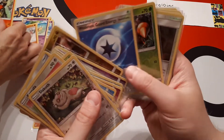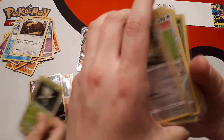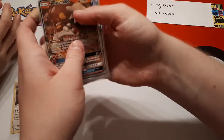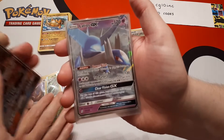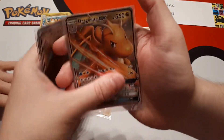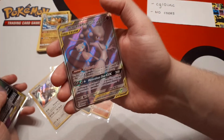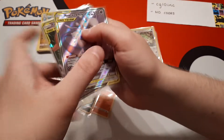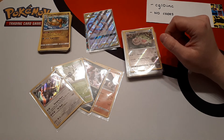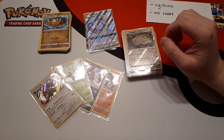I'll just quickly go over your hits — your seven hits. We've got the Heat Rotom, Latios, Jirachi, Dragonite Full Art and Regular Art, Espeon and Deoxys. But I would say the best hit of the box — Mewtwo and Mew Full Art. That is an awesome hit for the box. Thank you everyone who watched this video — we appreciate every view, every subscribe, every follow, everything basically. We hope you enjoyed it and hope to see you in the next video.